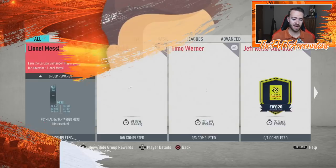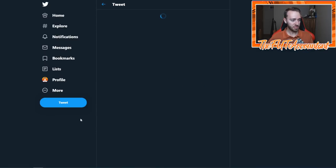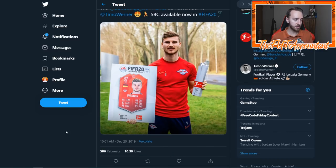First of all, I want to start on a timeline. We're basically going to look at EA's Twitter to cover the content from today. The first thing that came out this morning was Timo Werner's Play of the Month card, which is not a bad card to be honest. There is definitely going to be some demand for this SBC because it's priced accurately — $250,000 to $300,000 for this card.